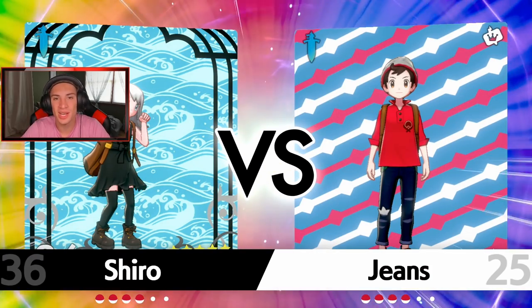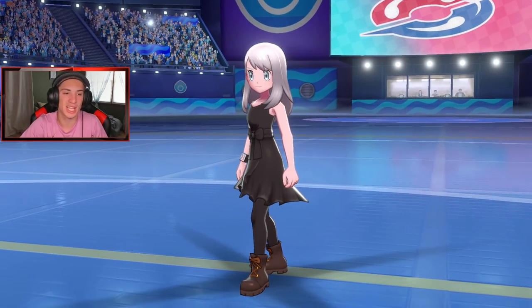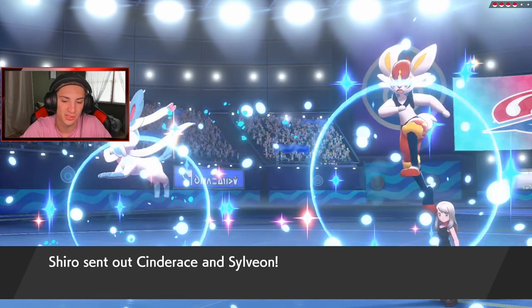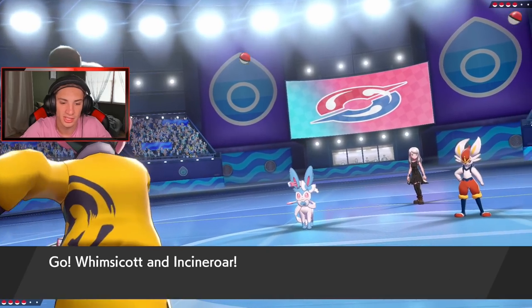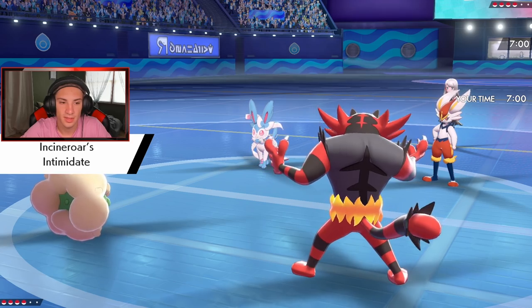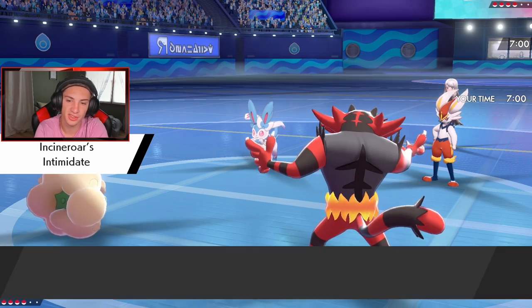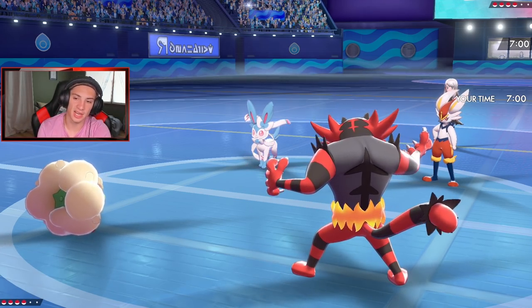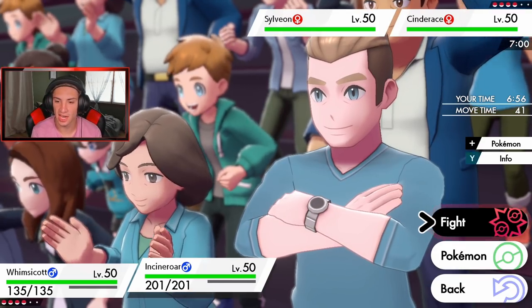If you guys want to catch more content, head to Genius25 on Twitch — we stream 4-plus days every single week. But yes, he does lead Cinderace. Incineroar was a phenomenal lead here. Let's get that Intimidate — minus one on that Cinderace. The minus one on Sylveon does nothing because it's special attacking. I can definitely just set up Tailwind easily, and then fake out — who do I want to fake out?